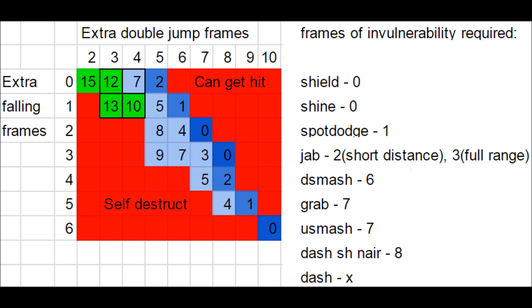Fox's best moves out of a ledge dash are shield, shine, spot dodge, jab, down smash, grab, up smash, dash short hop nair, and simply dash. I've listed the number of frames of invulnerability required next to each move. If you are one frame short of invulnerability from what's listed, your move will trade with your opponent's. From this list, we can see that Fox's best options take roughly 8 frames. If you add a bit of execution error for both the timing on the drop from the ledge and the timing on using a move out of the ledge dash, it's safe to say that 10 frames of invulnerability is the most you will ever need. On this graph, the sweet spot has one square that only has 7 frames of invulnerability. If you are frame perfect, which can be executed roughly 75% of the time with a lot of practice, all of Fox's options will still work, except dash short hop nair, which will trade.